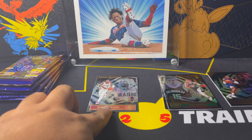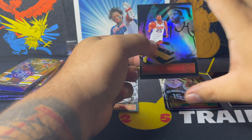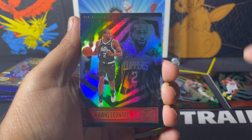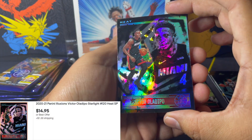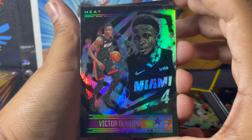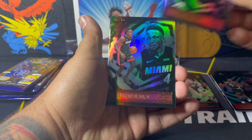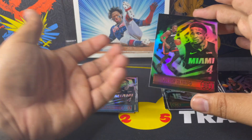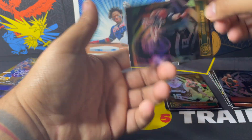I think I can tell the difference now. I think the border might be different. Second pack. We got Mikal Bridges. Kawhi Leonard for the PC. What is that? Victor Oladipo — this is definitely a parallel, if you guys can see the stars and everything. That's a nice card. Chris Boucher. Yeah, that was definitely a parallel, cause there's the base Victor Oladipo here. And then Jordan Nwora.